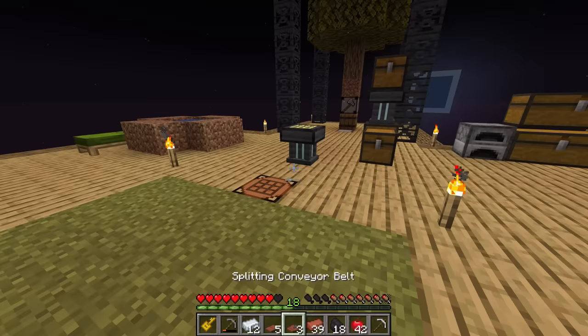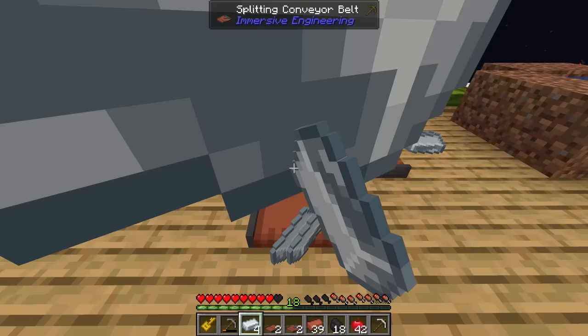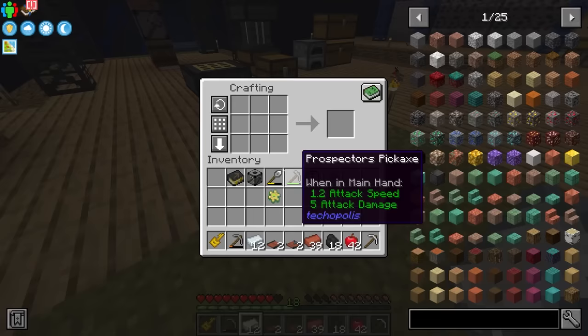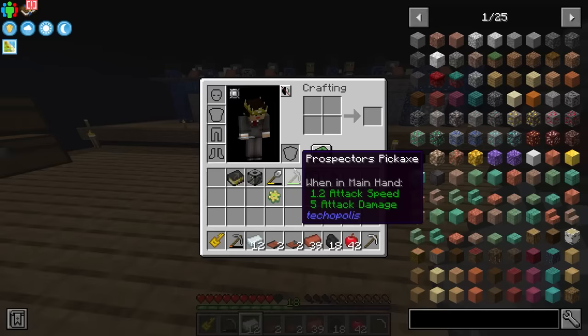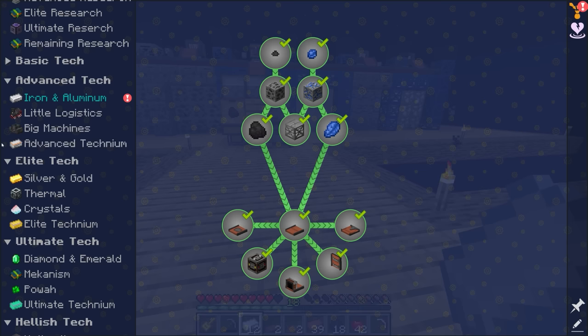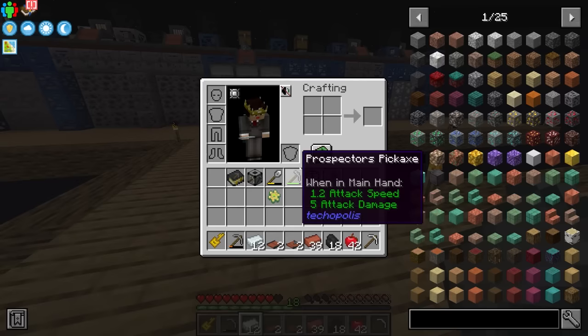The splitting conveyor belt allows you to split a conveyor belt into two other conveyor belts going off in either direction, and it'll just split the items 50-50, which is pretty nice. It divides them up, and I think it's random which way it goes. The only thing we're missing now is more cook brick, and as we saw in the last episode, all we need to do to get more cook brick is craft some grout dust around some regular bricks.